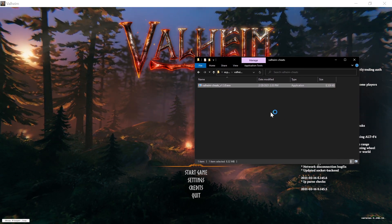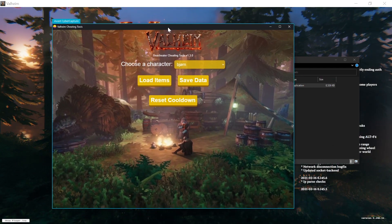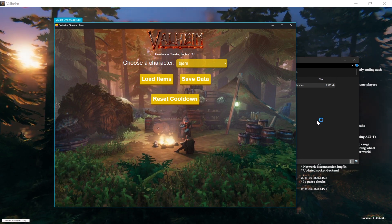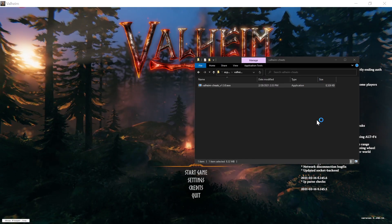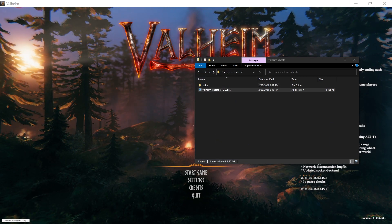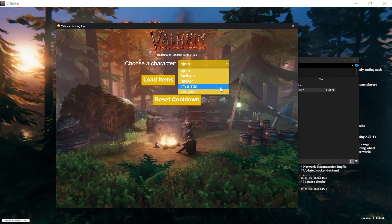You can probably hear the antivirus checking the executable, which is normal. It's now saying it's clean and it's now running. Here you can choose your active character from your folder.